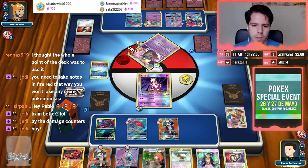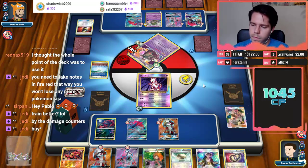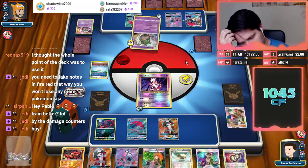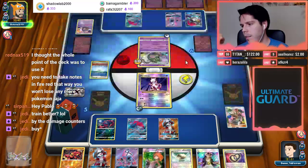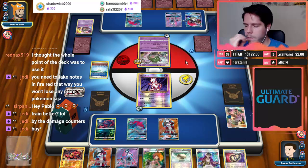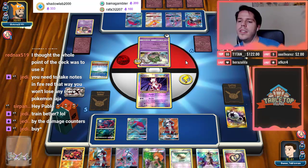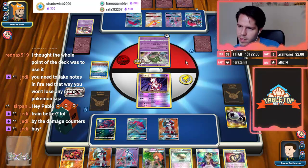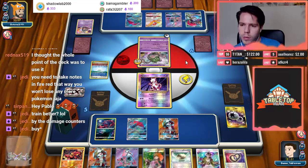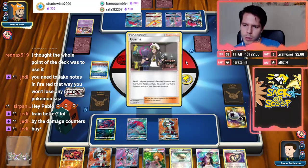Not the greatest draws for us — that's been my theme all week. I hope I'm just getting bad luck out of the way for the special event this weekend. Opponent plays Kartana, attaches DCE, and is happy dealing 40 damage to a Mewtwo. Then plays Guzma for Lycanroc — I am actually okay with this, very strange way to play.